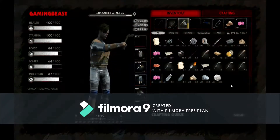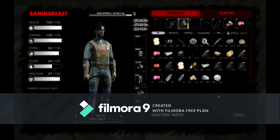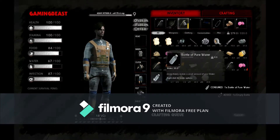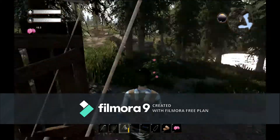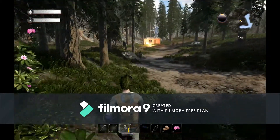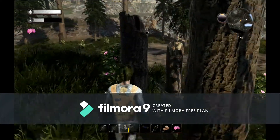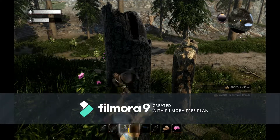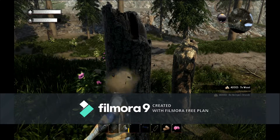We just finished salvaging everything. You can see here we got 71 recycled metal and 84 recycled plastic, so we have plenty for now. I am going to drink a little bit of water and let's get back to our other base to get ourselves our harvesting tools. I think I need a little bit of wood, so I'll grab a couple pieces.